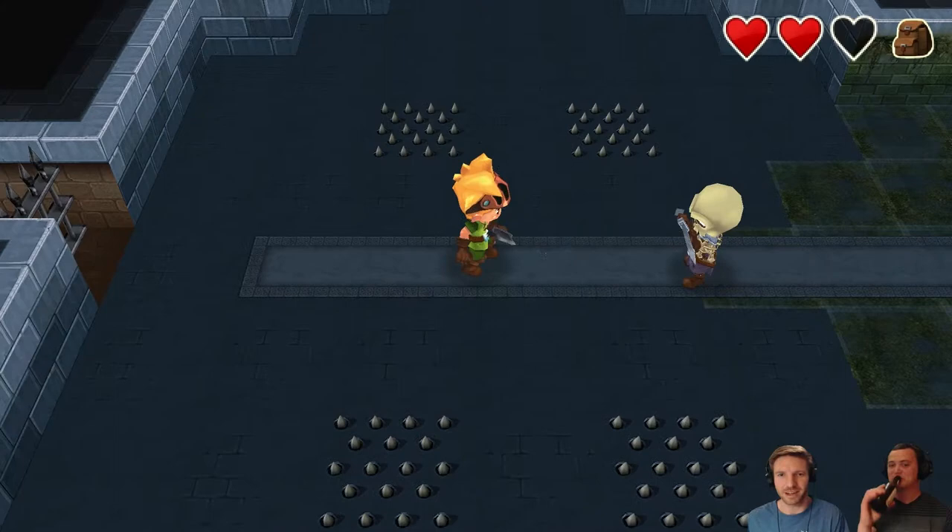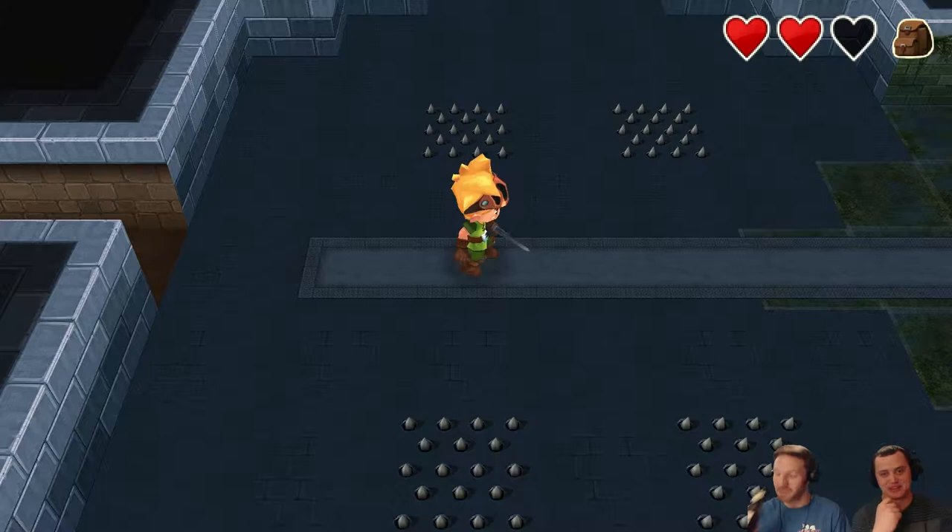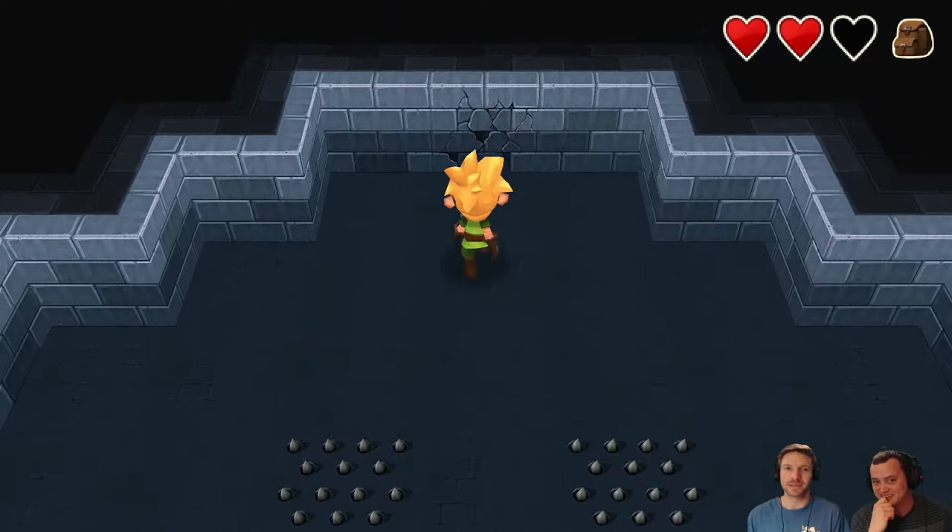Fucking die! There you go. Perfect. Now there's a chest and a bomb — the old hand switch. That's actually a really good beer. Dude, I really dig it. It's one of my favorites. Hit start to switch your inventory.